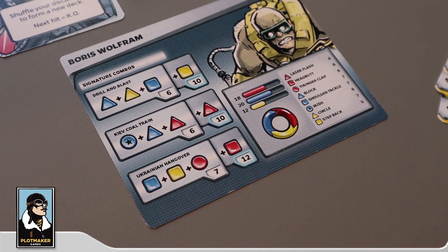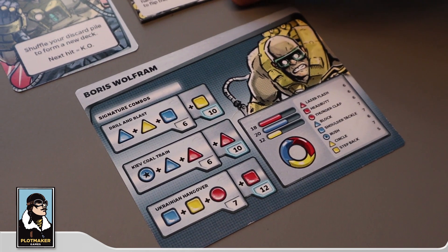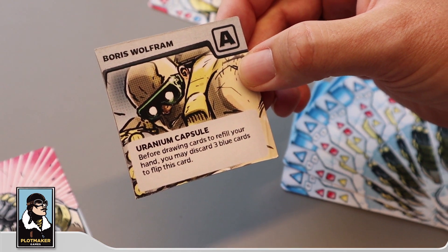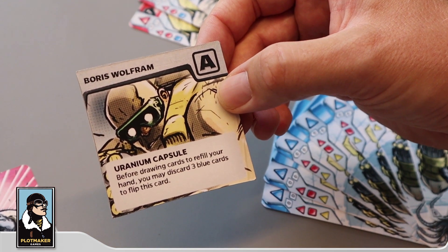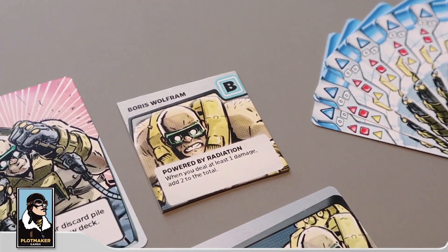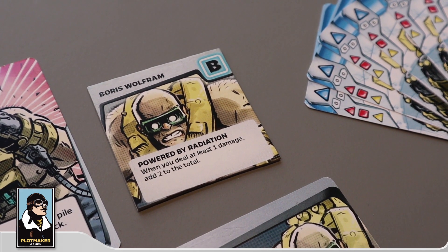He has the Key of Coltrane, which allows him to make something out of a Rush card if he uses it as an opener. This combo would normally deal 0 plus 0 plus 2 damage, so you actually get a bonus of 4 damage — or 6 if you play the Moxie version. And then he has the Ukrainian Hangover. His special power is the Uranium Capsule: before drawing cards to refill your hand, you may discard 3 blue cards to flip this token, and for the rest of the game, whenever you deal damage, you deal an extra 2 damage.